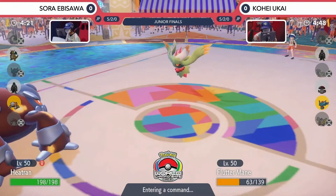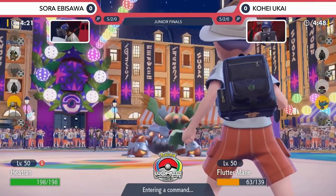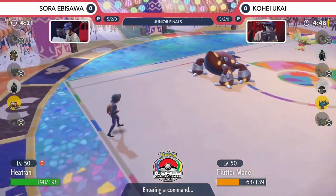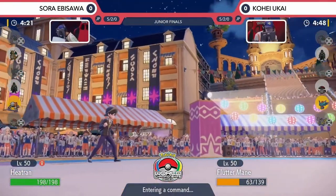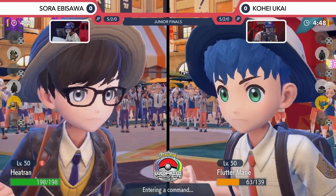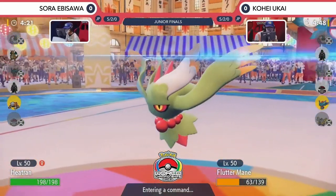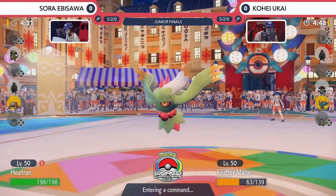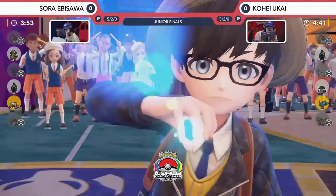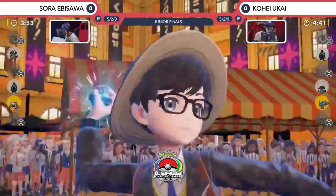Heatran definitely has the type advantage against the Fluttermane. Interesting as well — we haven't seen any Terastallization in this match. Not at all, and it's been so fast-paced, back and forward with the Tailwind just trading damage. I think Sora's really taken the advantage there. The Urshifu didn't really come out in this game — probably didn't need to worry about it with the Heatran too much. Sora has really managed the game very well, utilizing that Heatran, but we are going into this final turn and we're going to see that Terastallization.